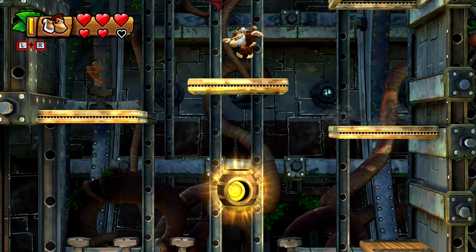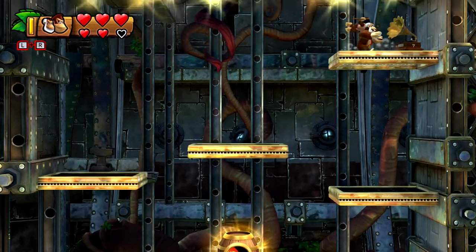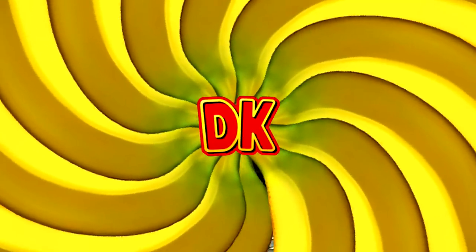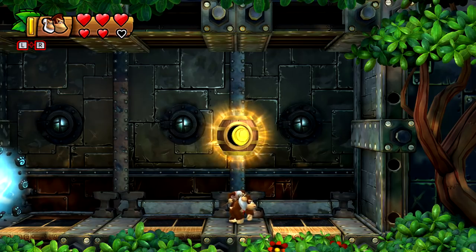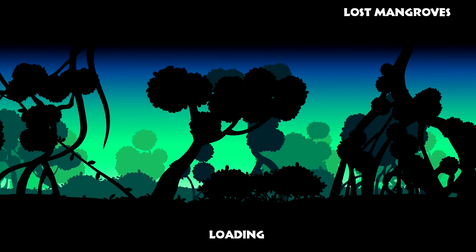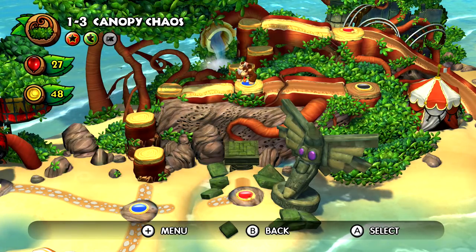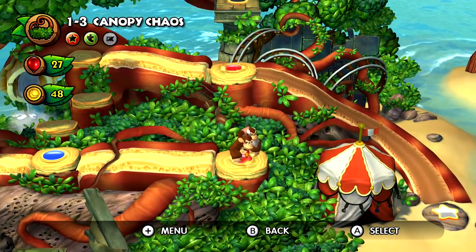There is the secret exit for World 1-3! I'm at 48 tokens in total, got all the Kong letters, but I did not get the DK ending. I don't like the DK ending thing - they have that in stuff like Super Mario 3D Land where you have to get the gold flagpole, I didn't like that either. It feels sort of artificially padded. But we got all the puzzle pieces and Kong letters.